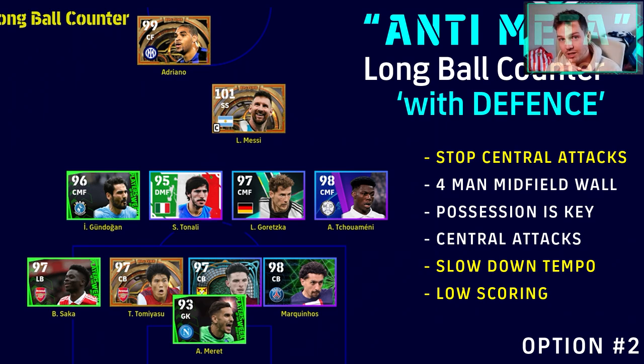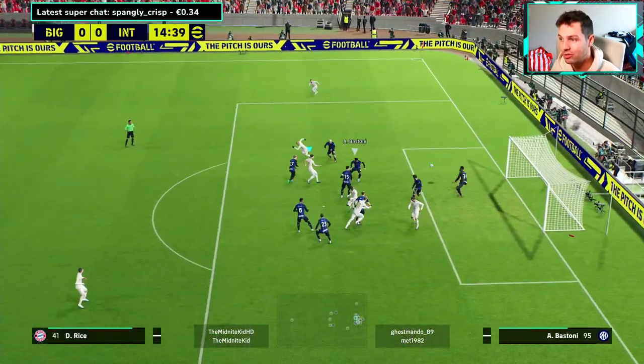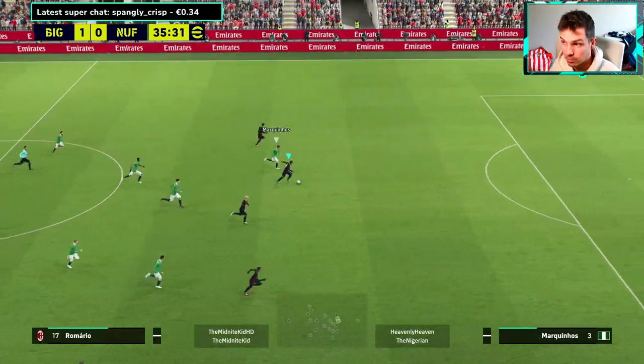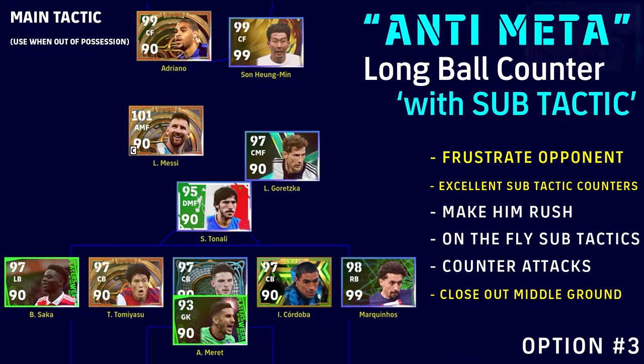The second option, if you want to go ultimate anti-meta, is all about man-to-man and a four-man midfield wall. Possession is key here with central attacks, but you're slowing down the tempo and stopping your opponent's central attacks. It's going to be lower scoring — you're building a wall across central midfield and defense, and when you manually pull your players back you're defending with six players. You can still score goals, but it'll be against the run of play, being very direct. Even playing five at the back, you'll still make runs on the counter.